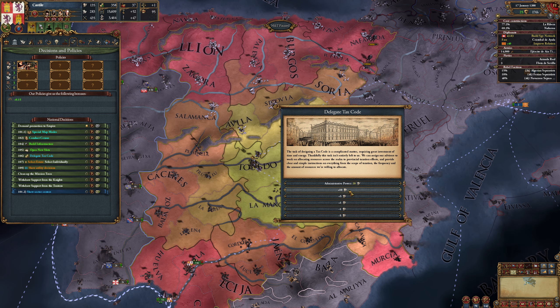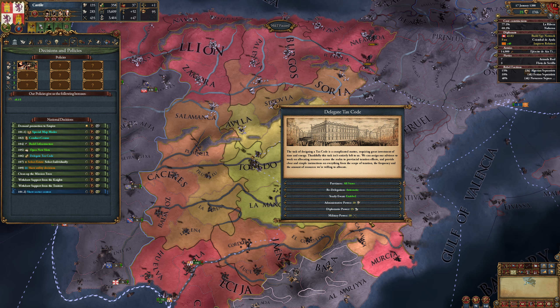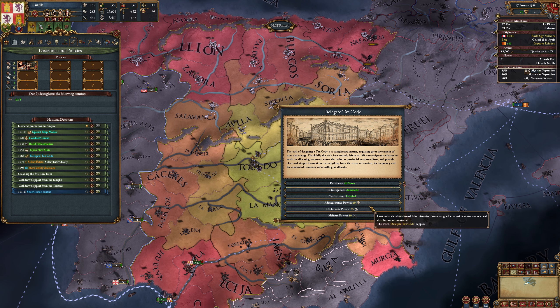If you want to spend twice as much admin power, open this up, hit plus 10 twice, and now you've got 40. I recommend leaving it at the default to start with, simply because I don't know what's optimal, and I'm sure you probably don't either. So just see how this works — this is fine generally speaking, and we can worry about optimizing as we all become more familiar with the mod.